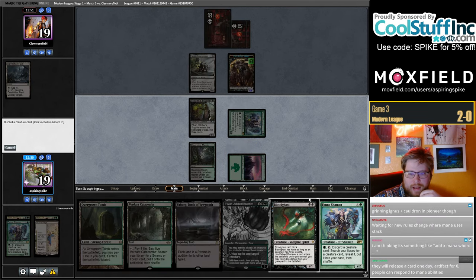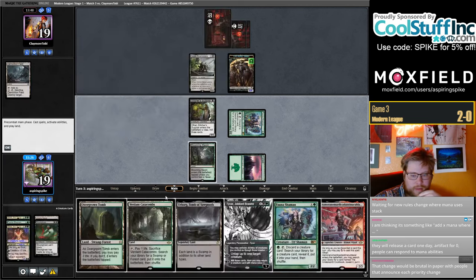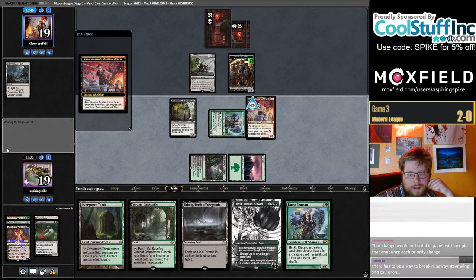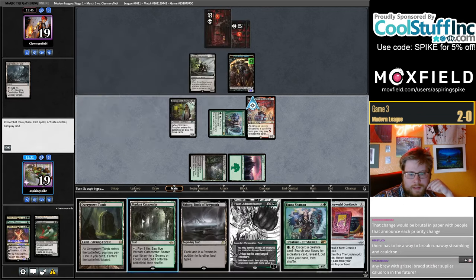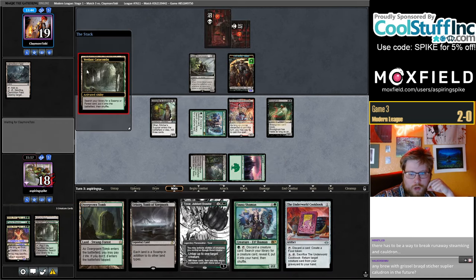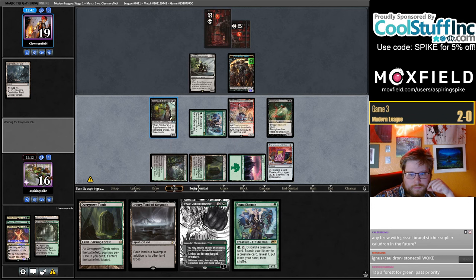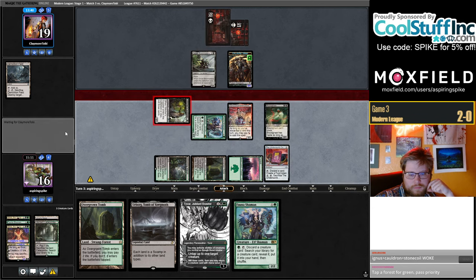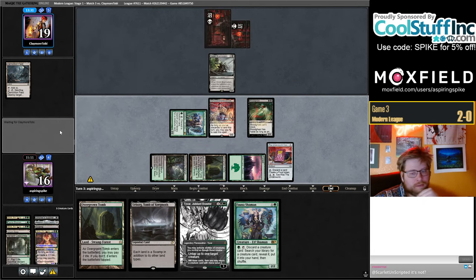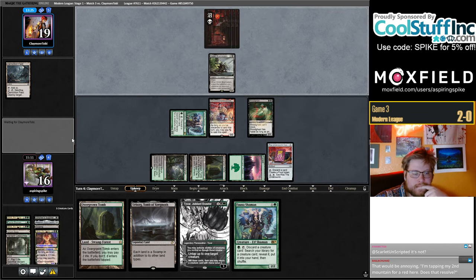I think this turn we get Asmo, and next turn we get Fulminator Mage if it's still alive of course. I'll play Verdant Catacombs just in case they have a Cling to Dust — play around Cling a little better here. I'm going to shock Overgrown Tomb because they have all these Fields of Ruin. Kind of surprised they blocked here — they weren't blocking the Supplier all last game. I guess they changed their mind.